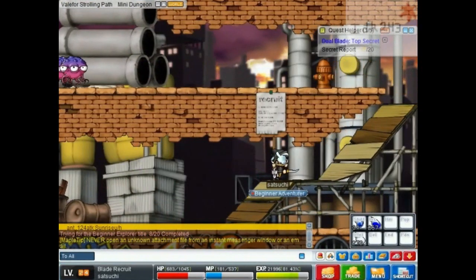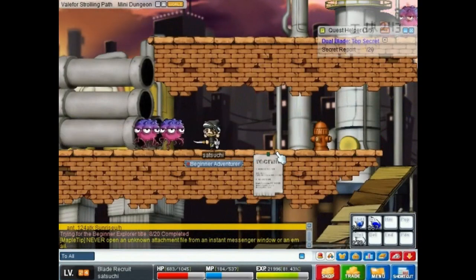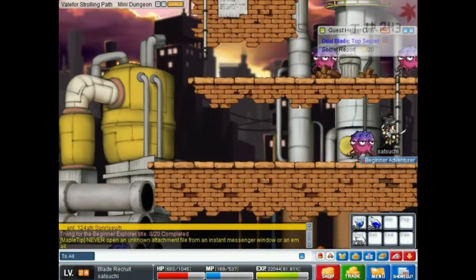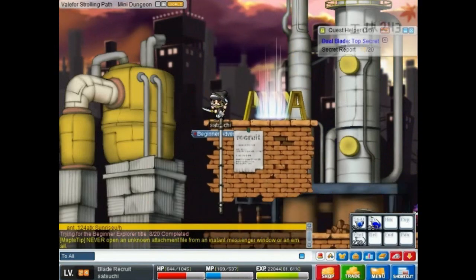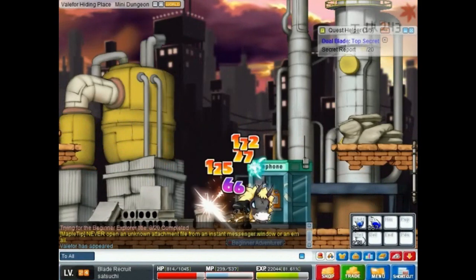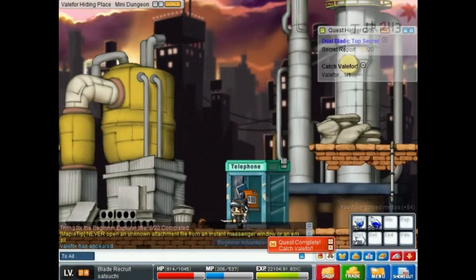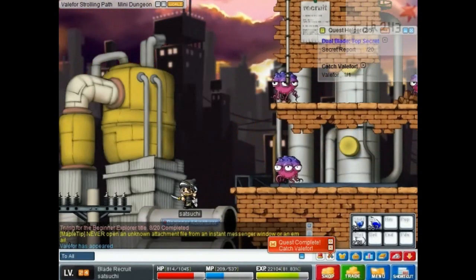We have to go all the way to the top of the map again, but they just replaced all the enemies with octopi and they only do about 40 damage, so nothing to complain about. But here is our first boss — not all too hard, but it would probably be a lot harder if you were a regular bandit because all you would have would be double stab, which should take about two times as long.